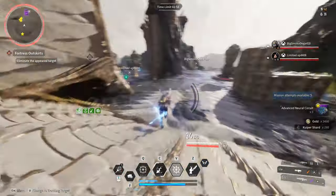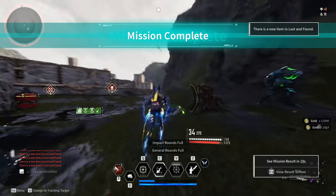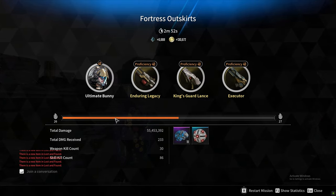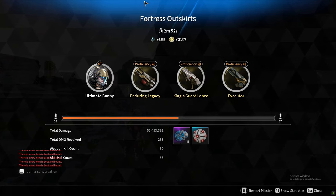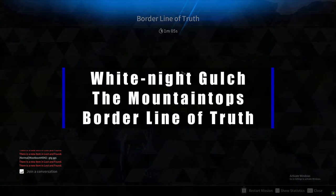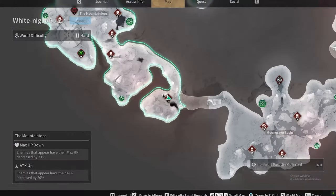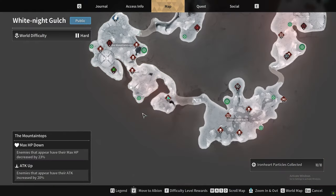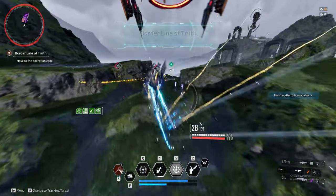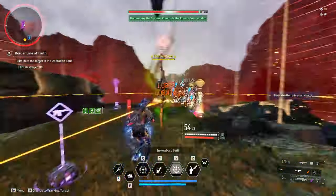On average it's about three minutes and you get about 18 — I've gotten more, I've gotten less, but three minutes is the average. You do have a third option which is a little faster than Fortress Outskirts: if you want that faster farm while getting XP and gold, you can head to the Borderline of Truth mission in the Mountaintops. Most people are familiar with this — it's that middle ground between the Fortress Courtyard and the Fortress Outskirts missions.